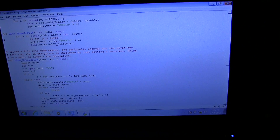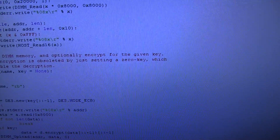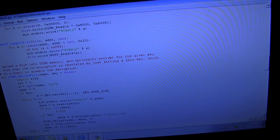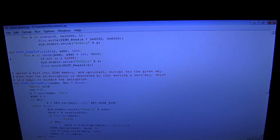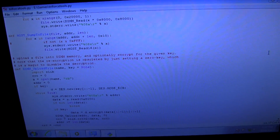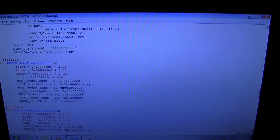In this script it really spells it out — the comments make it quite obvious what's going on. For the function dimuploadfile, it says: upload a file into DIM memory and optionally encrypt it for the given key. The re-encryption is obsolete by just setting a zero key, which is the magic to disable decryption. In a nutshell, it doesn't matter what key you put in a Chihiro — as long as you have some kind of key the machine likes, you can load any game. The zero key handling is all done by the Triforce tools, and this is years old.